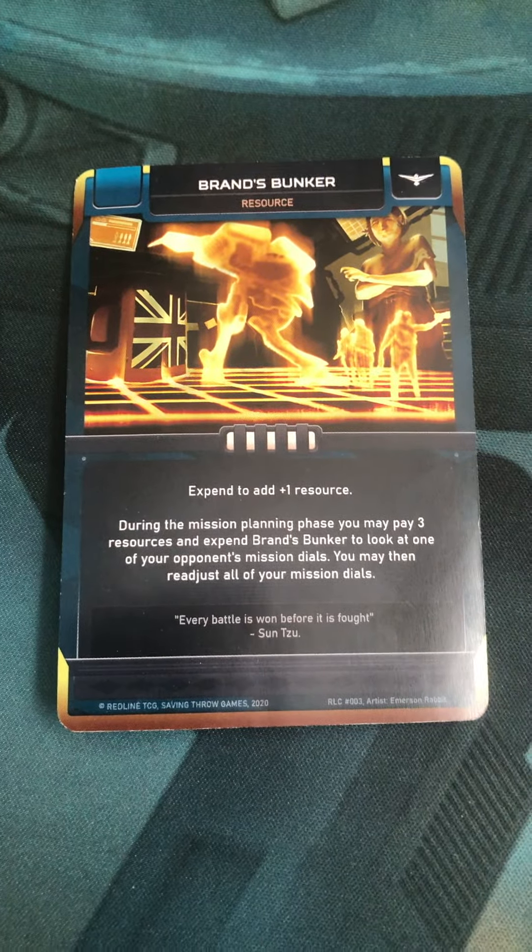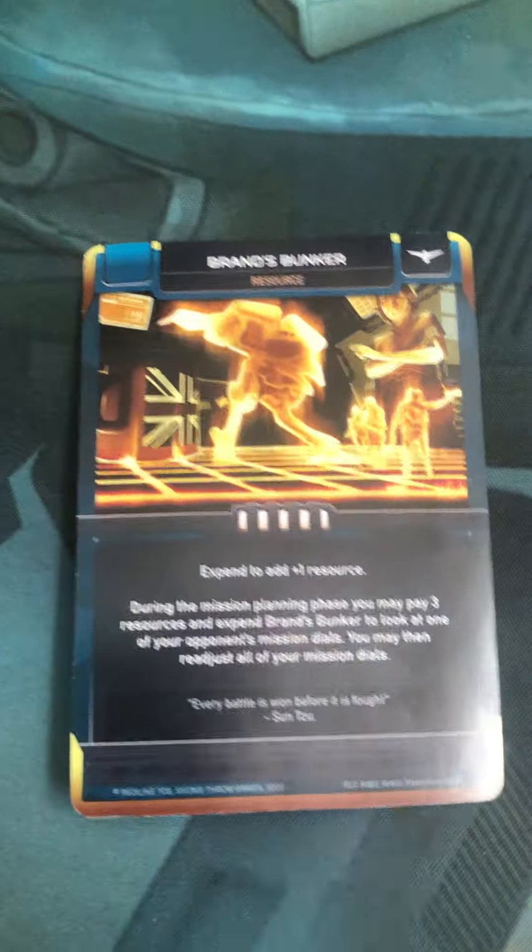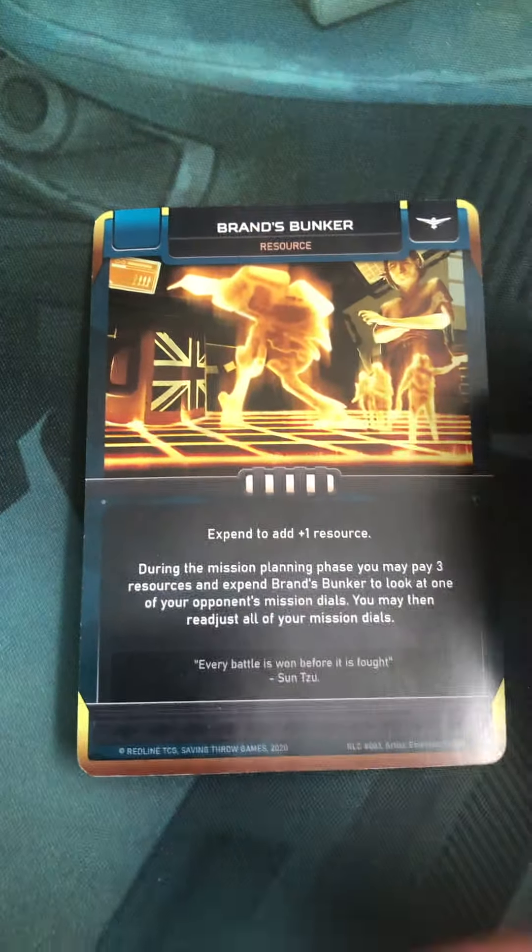Check it out. Brand's Bunker, special resource card for Redline Tactical Card Combat. UNE card, it's heroic — that's why it's got the gold trim. You can only have one in play at a time.